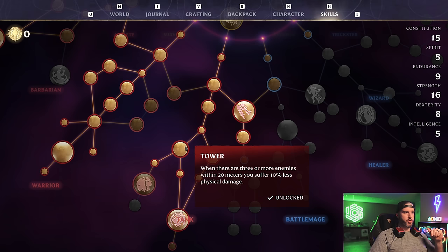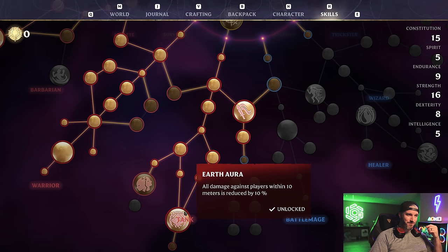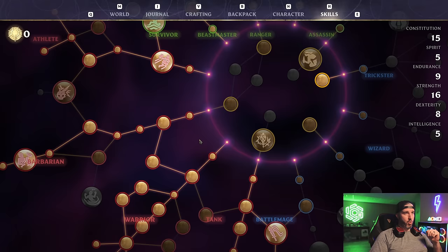Next, pick up the quick point in Constitution, then both Tower and Warden — that's 15% less magic damage and 10% less physical damage. Then lastly, pick up Strength, Strength, and Constitution, followed by Earth Aura — a flat 10% damage reduction across the board for you and all party members within 10 meters of you. This is a permanent buff that's always active with no requirements. Overall a super tanky build with quick kills on big mobs and decent damage on slower boss enemies, and with the life leech rings and health regen perks you're basically invincible.